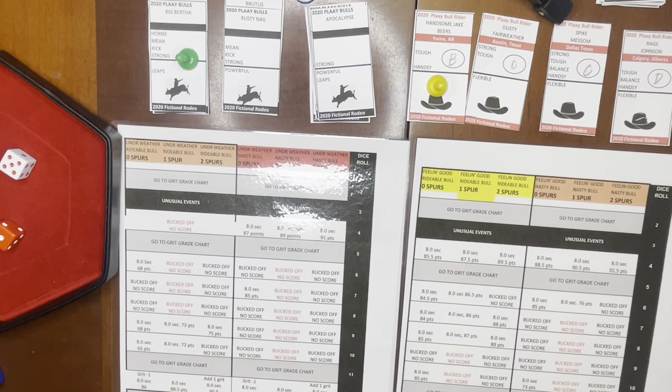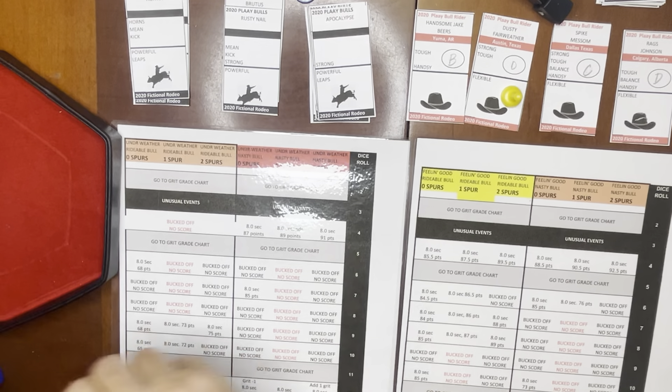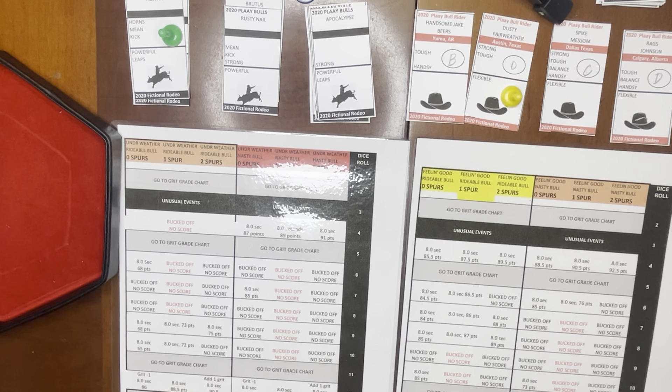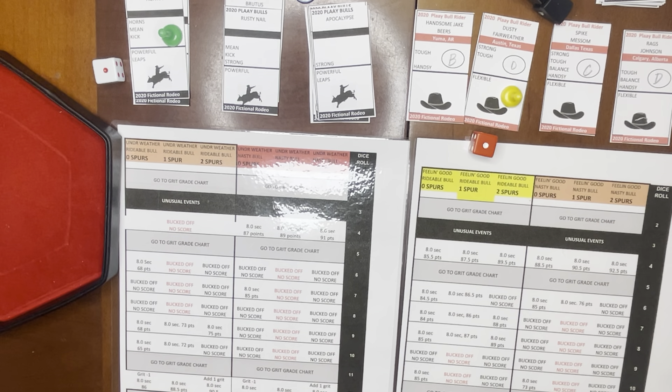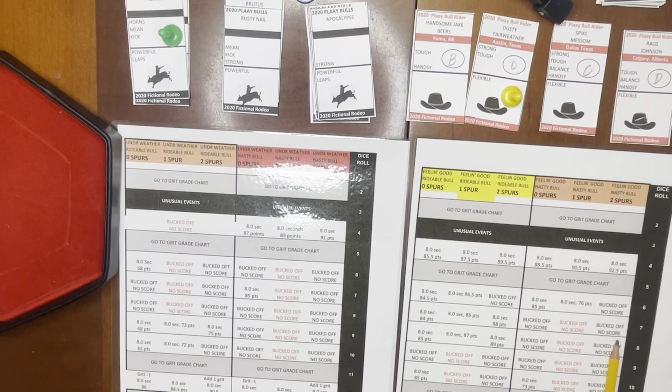We move on to Dusty Fairweather from Austin, Texas. We move out Big Bertha. He rolls a two and draws a bull with five qualities — he draws Agatha. Dusty rolls one for his trait, which is strong, and he has it. Agatha draws one, which is horns, and the bull has that trait. So we're feeling good with a nasty bull. Dusty is in last place, so he goes for two spurs to try and get a great score and win the event. He rolls a seven and gets bucked off. Good try by Dusty Fairweather.